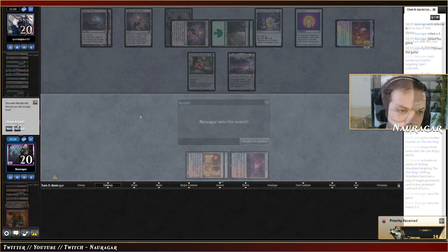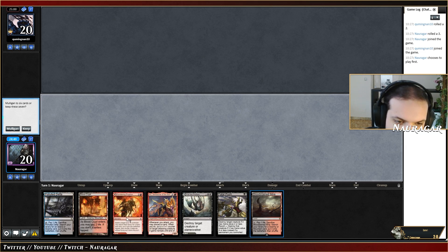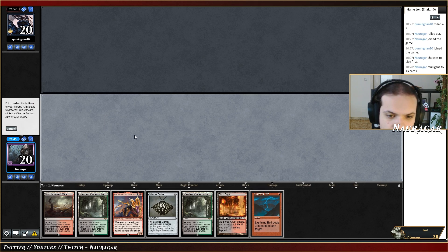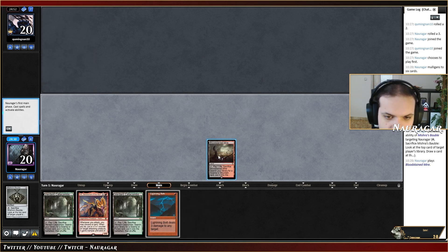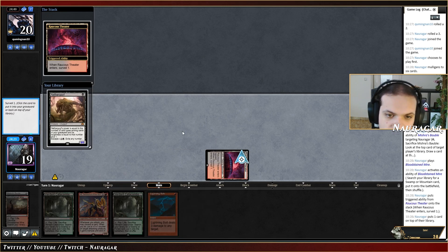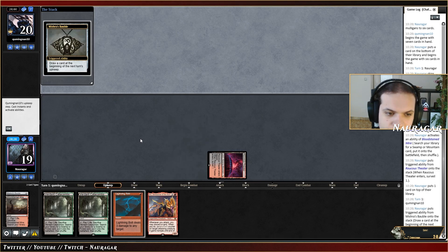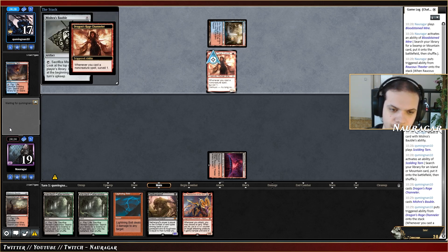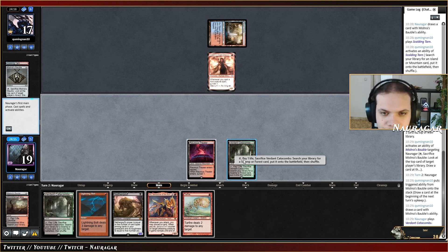We're on the play and nothing to do on turn one — I should mulligan. Not going to mulligan again though. We go Mishra's Bauble, fetch land, Detective's Phoenix — I think we can do something better. Nether Goyf is fine, still casting Inti next turn but Nether Goyf is not a bad card to have. DRC — we're going to Bolt that then play Nether Goyf or even better with fire, getting four or five power for just one mana on turn two.